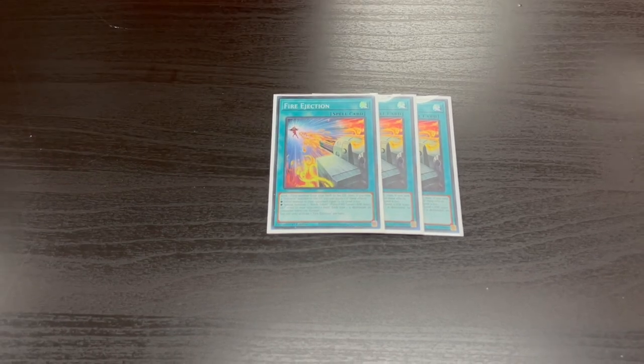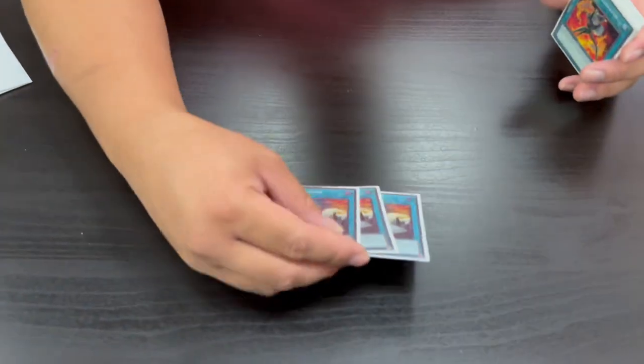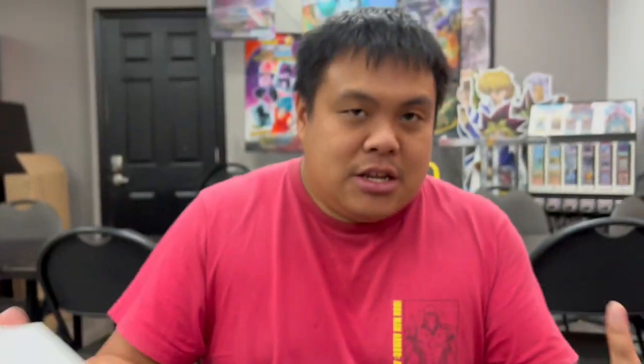Next we have three Fire Ejection. Fire Ejection lets you send a Pyro monster from your deck to the grave — essentially a Foolish Burial. If you send a Volcanic monster specifically, you either inflict damage to your opponent equal to that monster's Level, or summon a Bomb Token to your opponent's side of the field. Going second you'd just inflict damage; going first you use the Bomb Token to enable Blaze Accelerator effects. For example: send Volcanic Emperor to the grave, inflict damage, then Special Summon Emperor and deal even more damage — it's a burn card and a setup card in one.